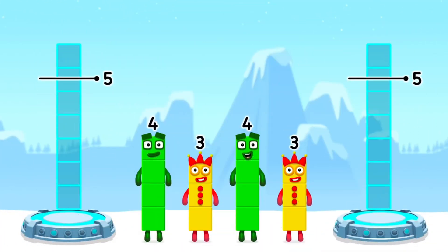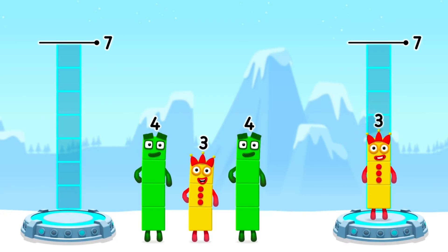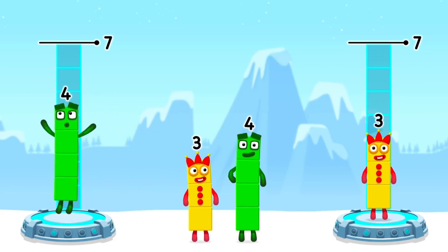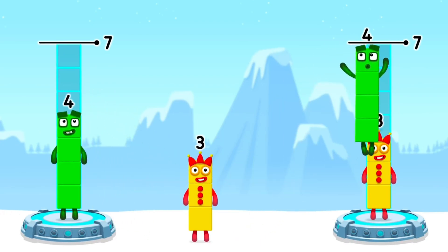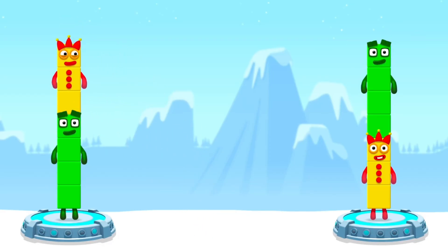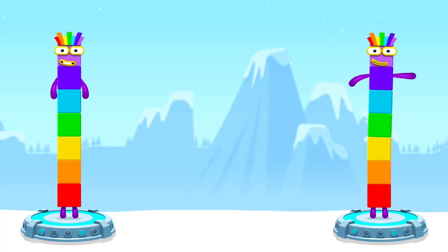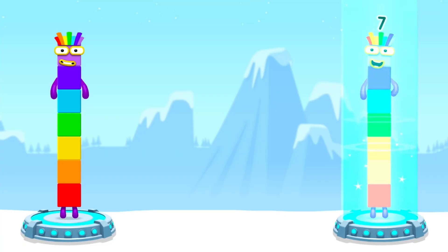Share the number blocks evenly to make two groups of seven. Three. Four. Four. Four. Three. That's right. Four plus three equals seven. Three plus four equals seven. Seven equals seven.